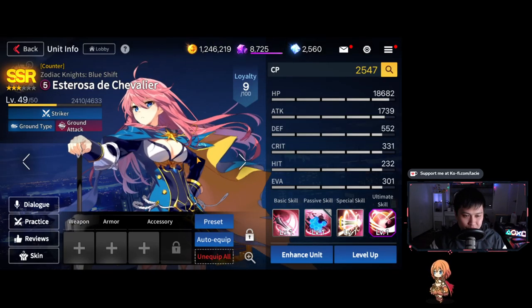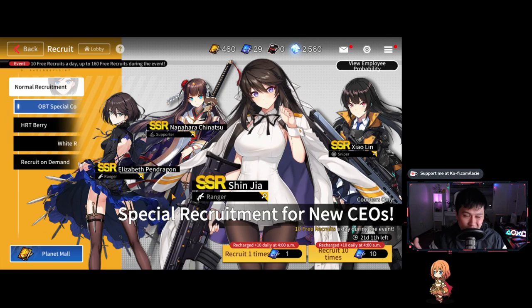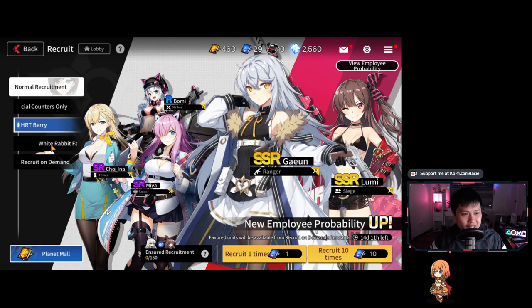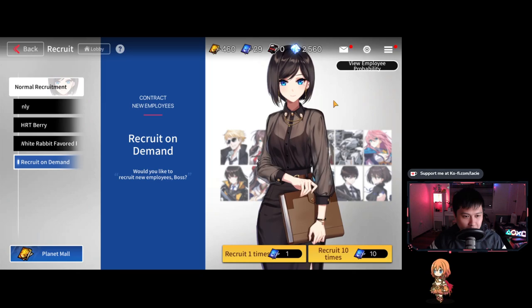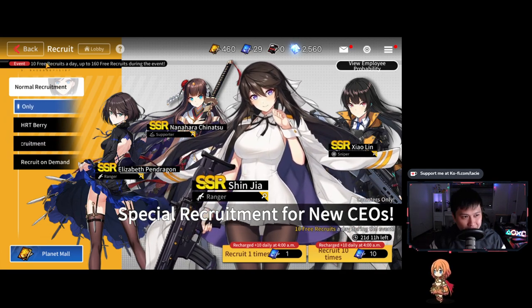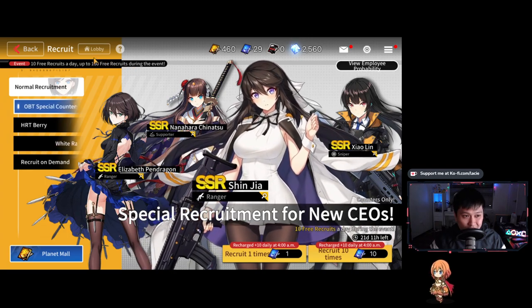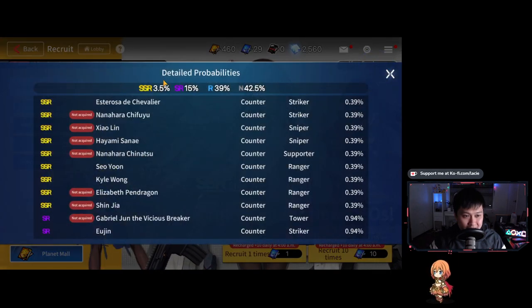Next let's look at the recruit screen where we can get new characters. Just look at it — so good. There are types for everybody. The secretary operations lady is probably one of my favorite characters. Since we're here, let's talk about earn rate and generosity. Starting from yesterday there were 10 free recruits a day, up to 163 recruits total during the event — so we're getting 163 recruits on these lovely rate-up ladies.